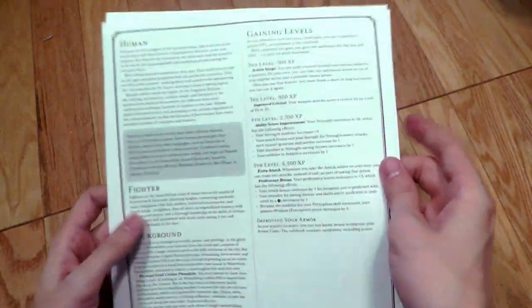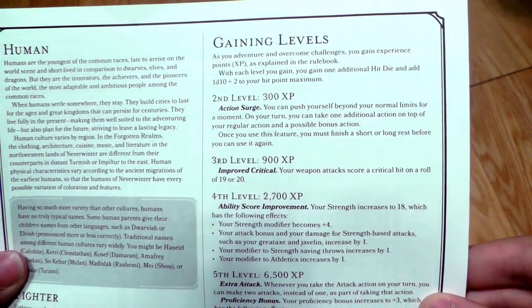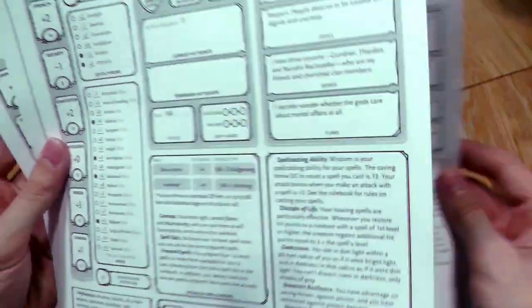The pre-generated characters are okay, but they're not the most creative by any means — pretty basic stuff. They do choose all of your level ups for you, so on the back you can see exactly what you're going to get when you level up instead of being able to choose. With the starter kit, you really can't make your own characters.